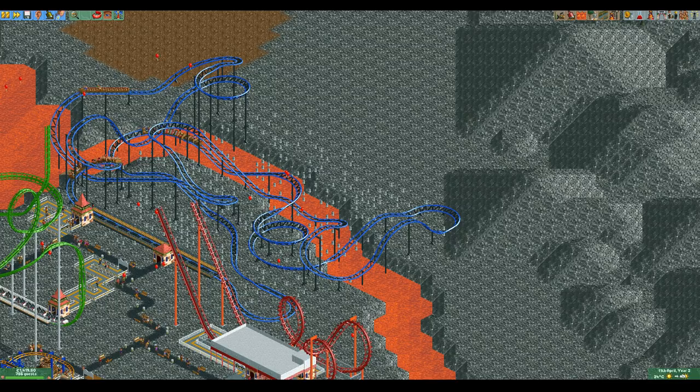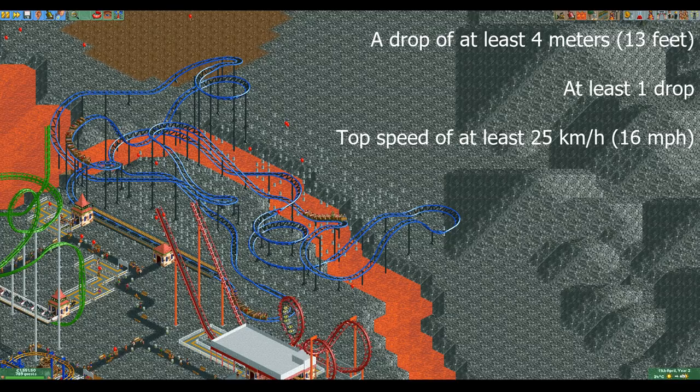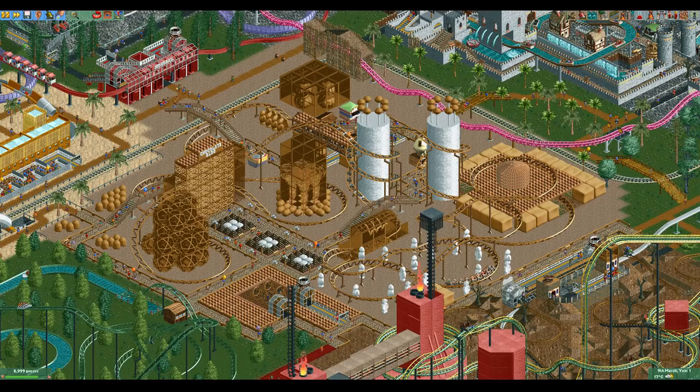Now let's take a look at the stat requirements that the Junior Coaster has. It needs to have a drop of at least 4 meters, it needs to have at least one drop, and it needs to have a top speed of at least 25 kilometers per hour. If it fails to meet any of these requirements its stats get divided by two for every requirement that it fails to meet. You may notice that these are some of the lowest stat requirements we have seen so far. This is another reason why the Junior Coaster is so cheap — it doesn't need to be very tall or very long to get somewhat decent stats.